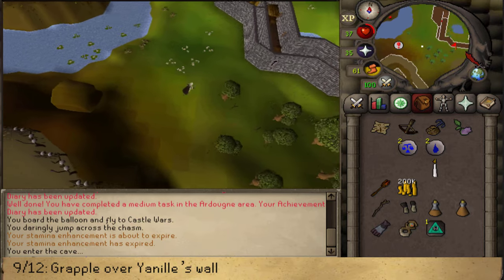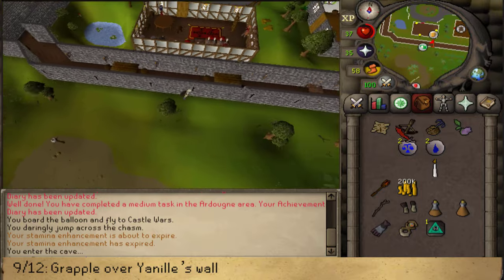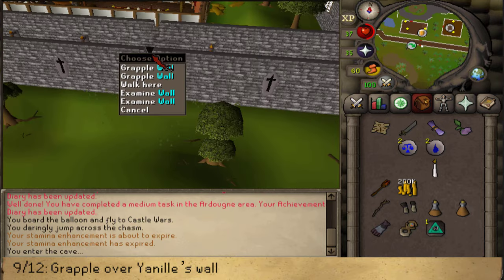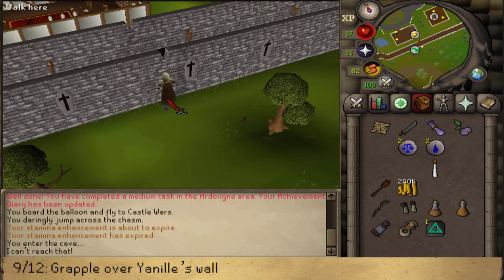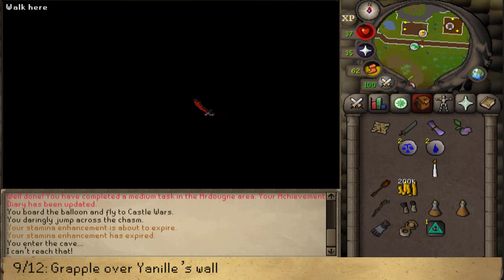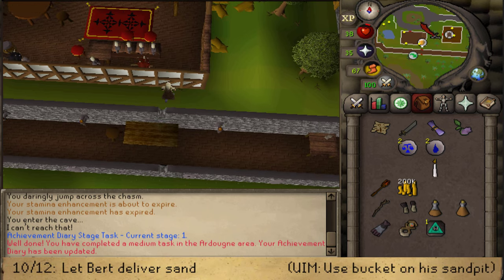Go east until you see a shortcut sign on the southern wall of Yanille. Equip your Mith Grapple and your Crossbow and use the Grapple option on the wall. Once you're on the wall, jump across straight ahead. That is one of the final Medium Diary tasks completed.